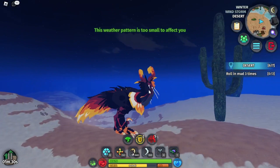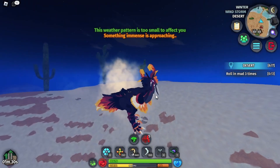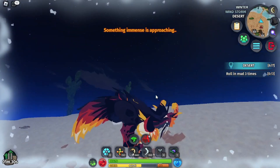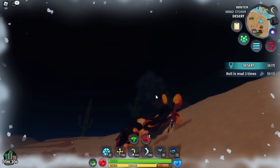So this is his walking animation, his sprinting animation, his jumping animation, his aggro animation, his kawa animation, his sitting and his laying animation. And here is his rolling in mud animation.